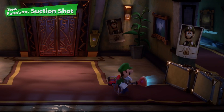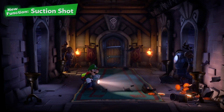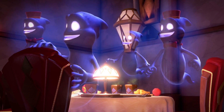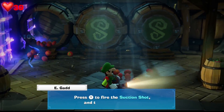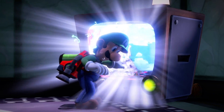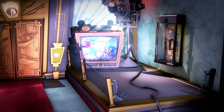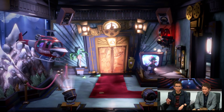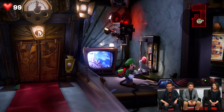The suction shot was first revealed in the Smash trailer as Luigi's new grab move, and now it's one of his main moves in the game. You use it a lot — to exploit ghost weaknesses like pulling shields off enemies, and to solve puzzles. In the cinema floor, for example, you had to use the plunger to remove glass to get a key, so it's used a lot beyond just combat.